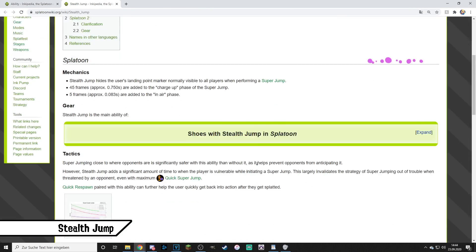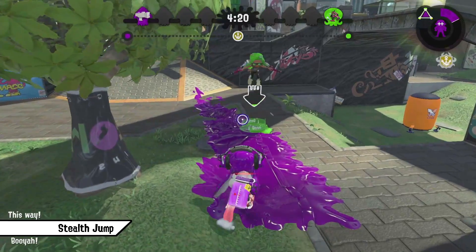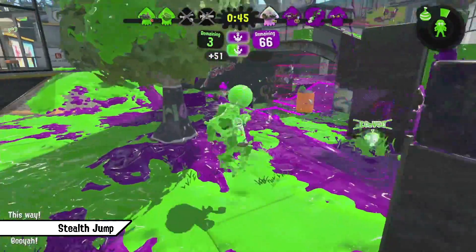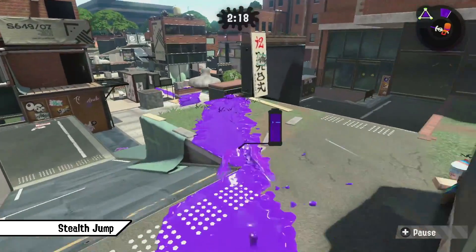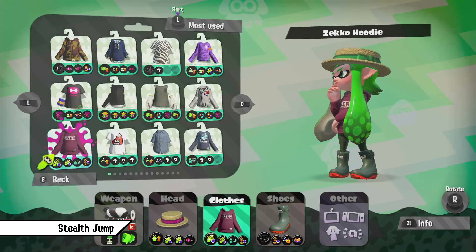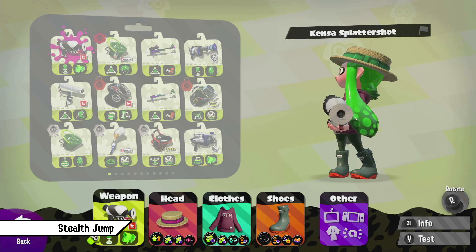Stealth Jump hides the user's Super Jump landing marker unless an opponent is close to it, but it also makes the Super Jump longer. This allows players to reliably jump back into the game into otherwise risky spots to be back quicker in the right positions. While mostly frontline players want to be in aggressive spots, it's best for them to use Stealth Jump since backliners or midliners who don't need to do risky jumps can simply swim back or jump to safer places without it. This makes Stealth Jump another Slayer ability, which reduces respawn times and goes well together with Quick Super Jump and Quick Respawn.